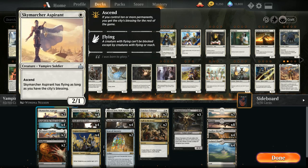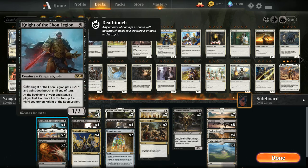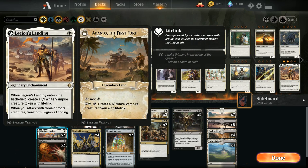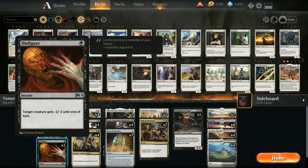At 1 mana we've got 2 copies of Skymarcher Aspirant — a 2/1 with ascend, gaining the city's blessing at 10 or more permanents, at which point it gains flying. We also have 4 copies of Knight of the Ebon Legion, probably our best one-drop since it scales into the late game, and 2 copies of Legion's Landing — a legendary enchantment that makes a 1/1 vampire token with lifelink and, when we attack with 3 or more creatures, transforms into Adanto the First Fort to keep generating tokens.